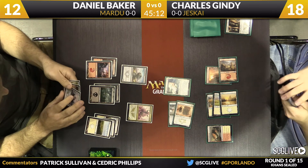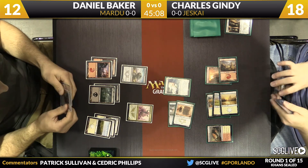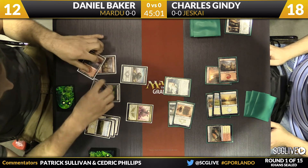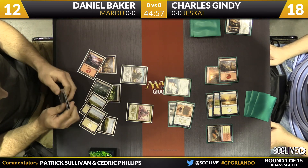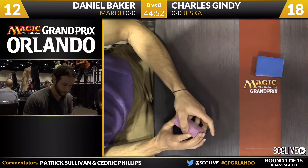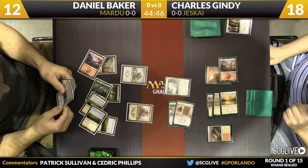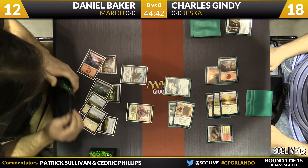The Alabaster Kirin has a tough time playing defense because of the Roughrider, but Gindy has two mana available, so a card like Feat of Resistance is certainly on the radar. Baker scrolls through his hand — he still has Sorin there. He's been holding it for quite a few turns, looking for the best spot to deploy it. It looks like it may be this turn as he taps four mana.